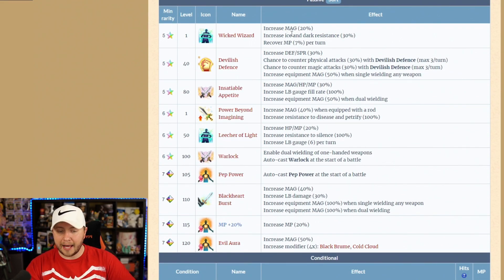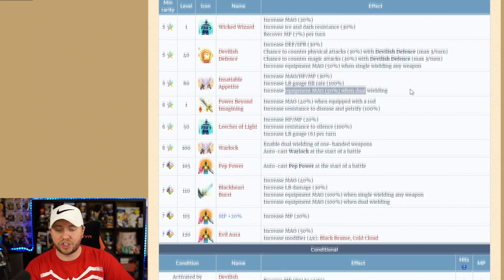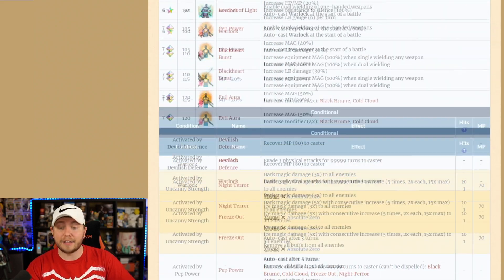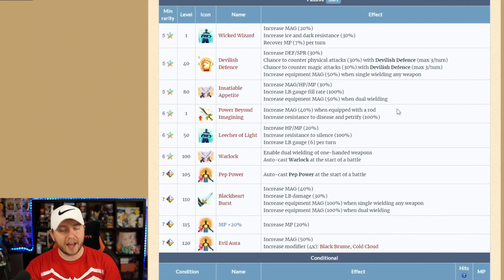Going through his passives, he has Devilish Defense, which procs when he gets hit by a physical or magical attack. He also has true double-hand magic when single-wielding, and interestingly they're letting you dual-wield too — increasing magic when dual-wielding. Both options are at 50%. Devilish Defense restores 80 MP to the caster, which is very nice for all that triple-casting he'll be doing.